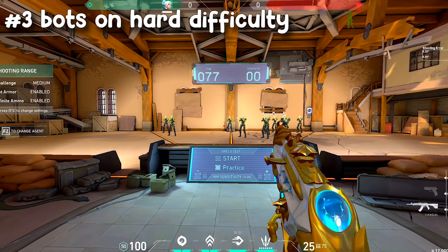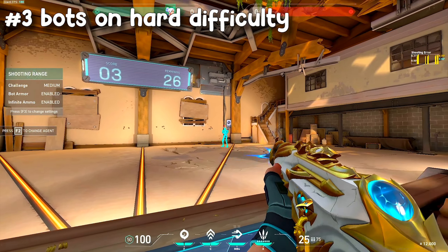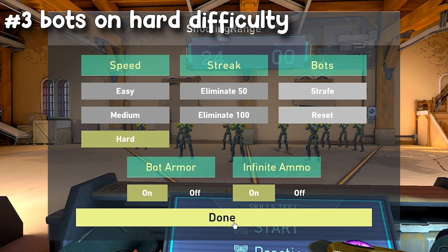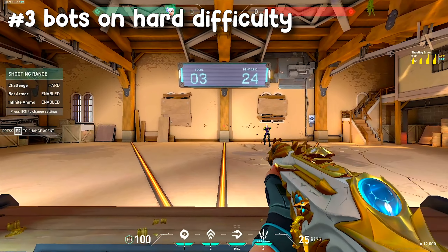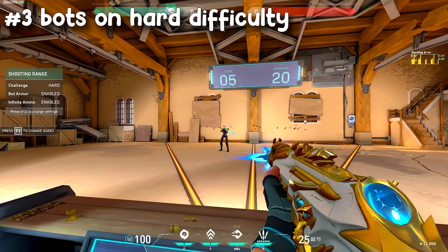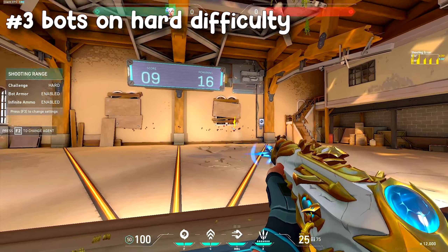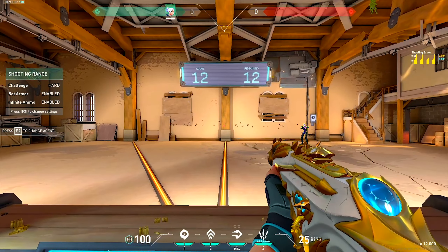Next you need to play the bots on medium and hard difficulty. I start with medium first to ensure I have accurate and precise flicks, then move on to hard difficulty where I mostly spray and try to kill as many as possible. This helps your ability to quickly flick onto a target and still maintain precise aim. I only do each difficulty once, and if you are Gold or below I would recommend doing easy to medium.